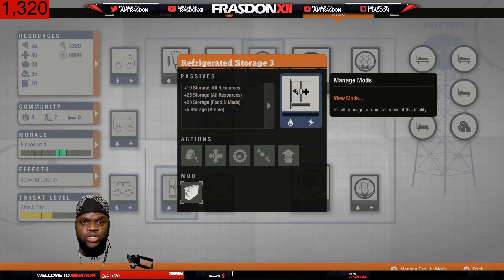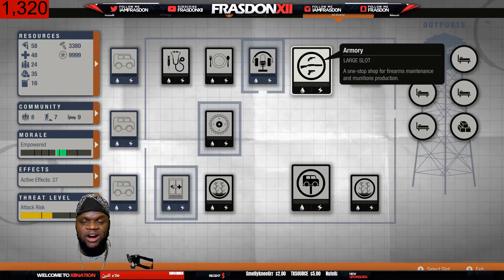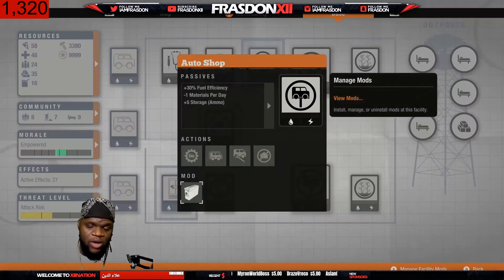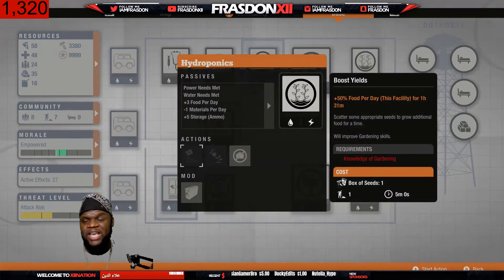The storage mods give you plus five storage each. I've put a mod in everything so I hardly lose any supplies. You can't put a storage mod in the command center — you need to put the satellite dish there instead. But in the auto shop and everything else I have storage mods installed.